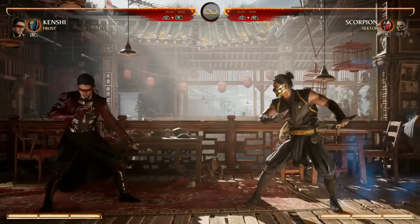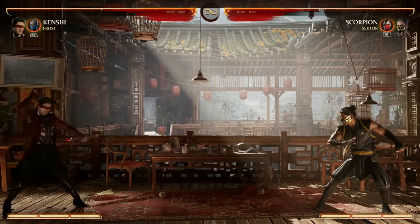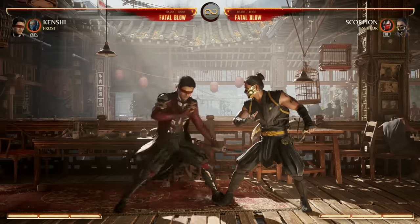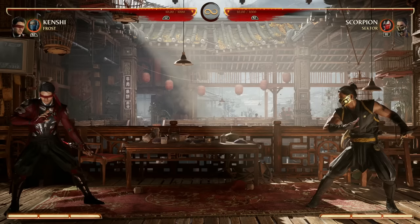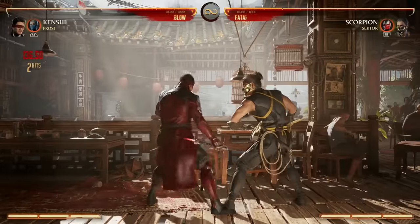We have our down-back-2 special move, and that is a controllable close, far, or mid option. For far away we hold toward our opponent, and if we hold toward ourselves it'll be close — you can also use that in a combo. If you enhance it you get a pop-up for a combo, so it's a nice form of a projectile that gives Kenshi a way to zone if he needs to, and it's an overhead.